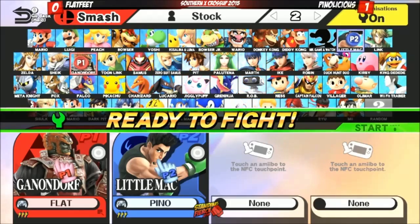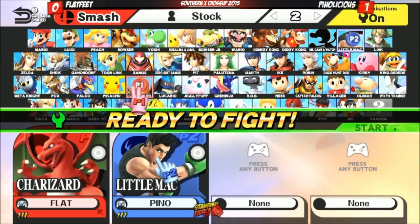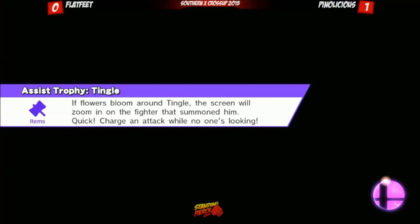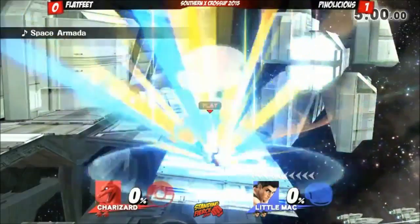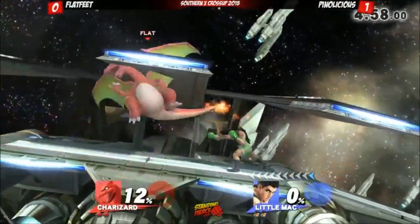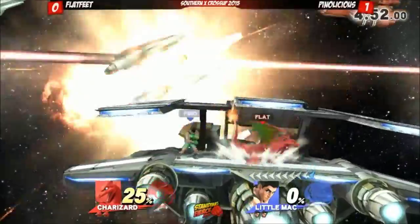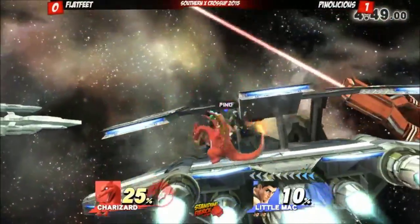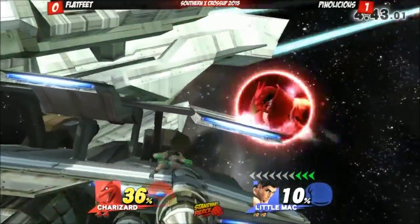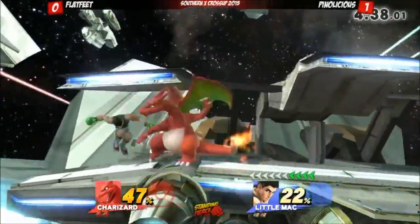I think if Little Mac gets touched while he's off stage at all, he's gone. Wait — Charizard? Flat has a Charizard? Custom Charizard jumps tier lists. He's got like a really cool rock smash with a ton of armor on it. And his side B is really neat — hopefully he'll use it. It's like a tornado and it doesn't just send you off the stage like the regular Flare. Pino with that custom side B on Little Mac — and it leads into a combo. That's awesome.